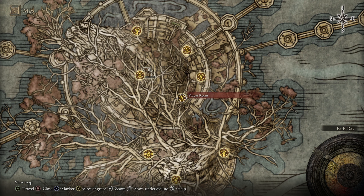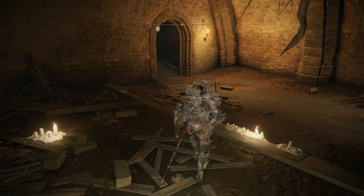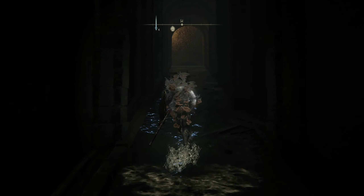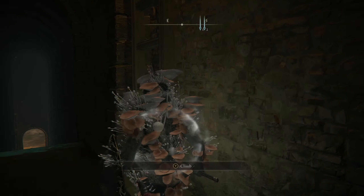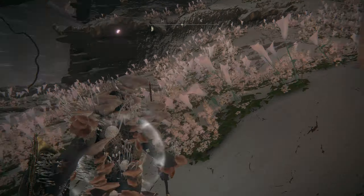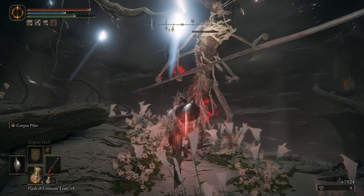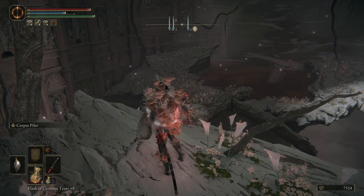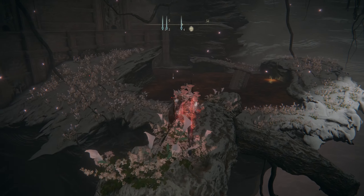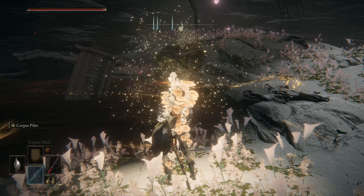Once you meet Millicent in the prayer room, head on over to the drainage channel. You'll have to defeat this boss there in order for her to spawn next to it. This boss is fought in Scarlet Rot, so if you have the mushroom outfit, I'd advise using that — it's got a really high immunity. This one likes to grab you in his mouth, so you'll just have to dodge that last second.